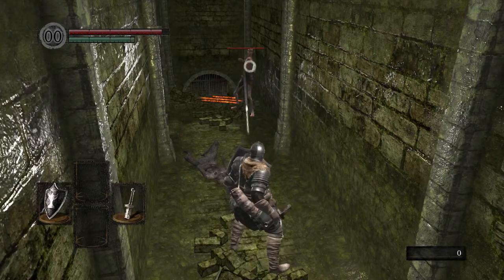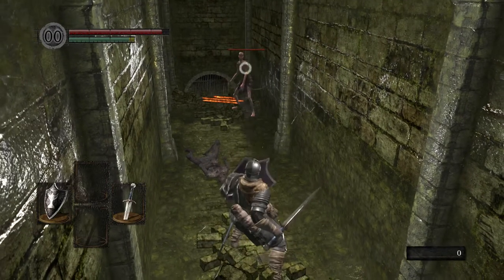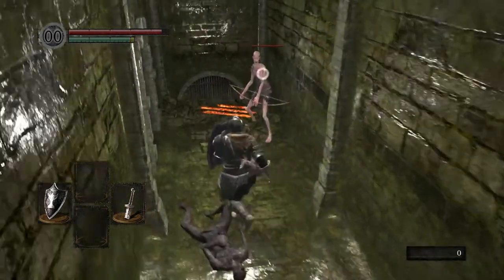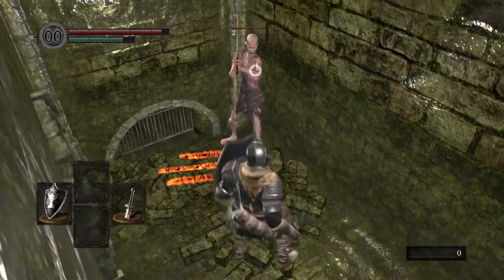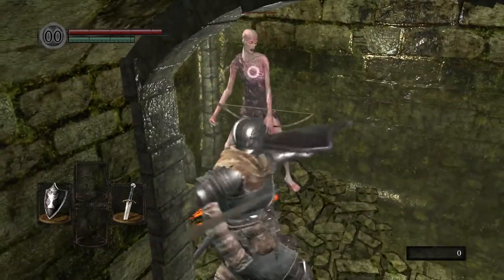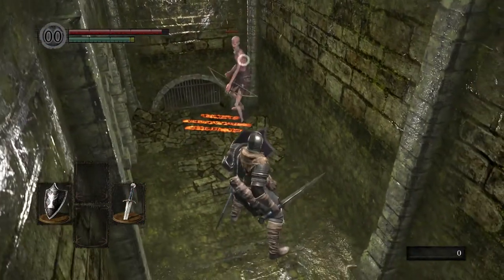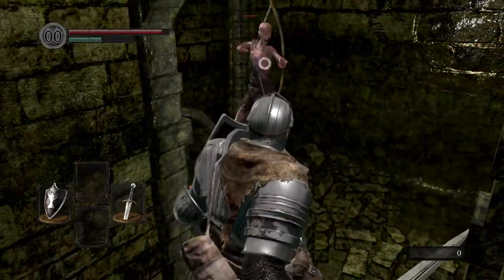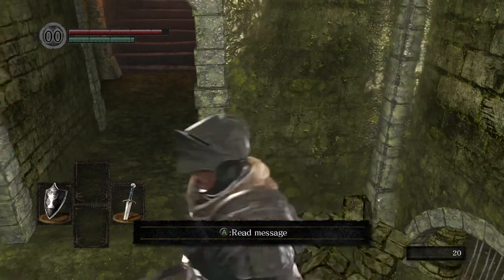I've got two weapons equipped and I'm switching between them — my sword and my crappy broken piece of sword. I'll show you the difference. If I hit him with the broken sword I do 2 damage, which is going to take forever to kill this guy. Now if I hit him with the real sword I do 40 damage, and with a heavy attack — the animation is different — I do 53 damage.